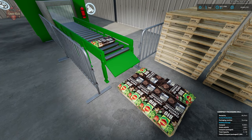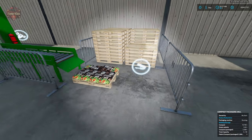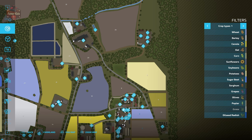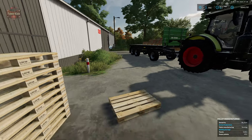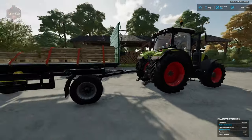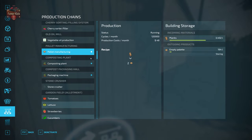This facility also requires another new input: empty pallets. Pallet production is going to be over at the sawmill, which you can find to the north and west of the starting farm, just north of field 23. The empty pallets are individual pallets — we're going to bring planks from the sawmill to this location and then activate our pallet production here.